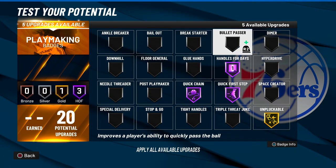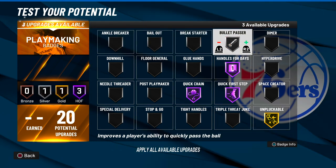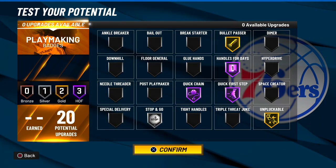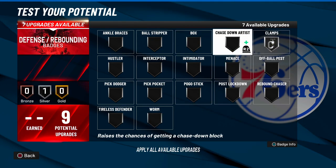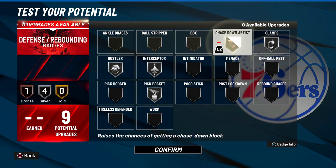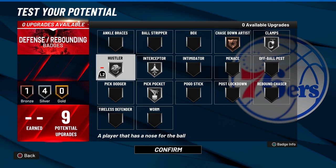As for playmaking badges with these 20 badges, you can make something happen. Handles for Days on Hall of Fame, quick first step, quick chain — those are the Hall of Fame badges. Unpluckable on gold — I do not want you to put Unpluckable on Hall of Fame. You can, but it's literally not worth it. As for defensive badges, most of y'all put clamps on; some don't use Hustler, but Hustler definitely works on bronze if you want to use it — and Chase Down Artist.